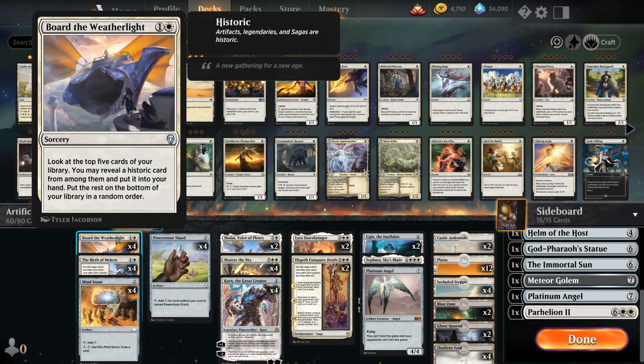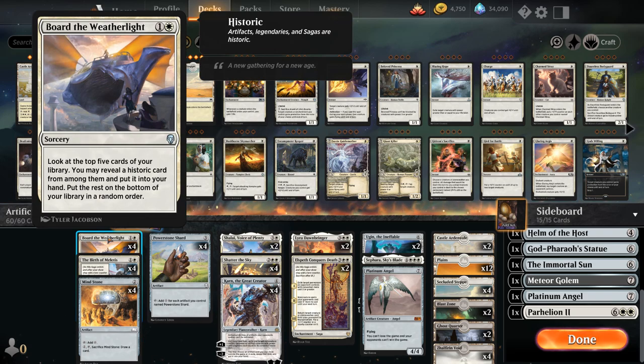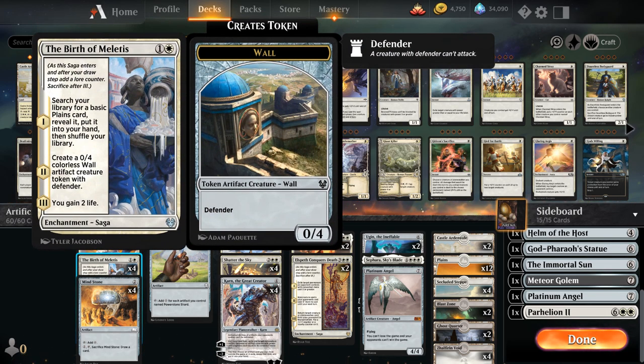Starting out with some of our early plays, we've got a full playset of Border Weatherlight — because outside of the four copies of Border Weatherlight and the four copies of Shadow of the Sky, every single non-land card in the main deck counts as historic, meaning it's either a saga, an artifact, or a legendary. It can be a legendary creature or planeswalker, so Border Weatherlight gives us a nice bit of card selection.